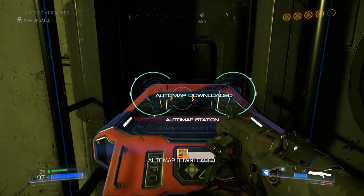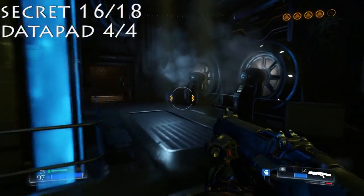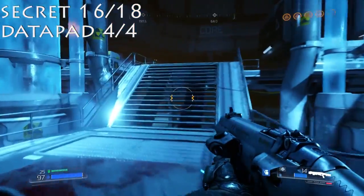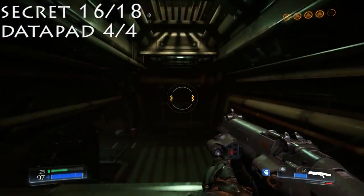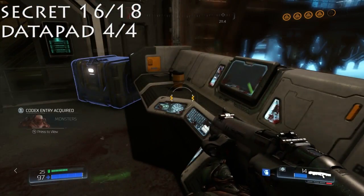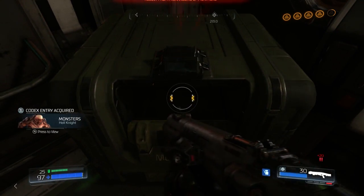And then from the auto map, turn back around, and we're actually going to get our fourth and final data pad of the level. We are already on 16. We walk up, go to our right and into this room. This is again where you need to go to destroy a fuel cell — it's right there. I just stopped and looked at it for you, and then we get our last data pad on the table there. There's an ammo crate right there too.